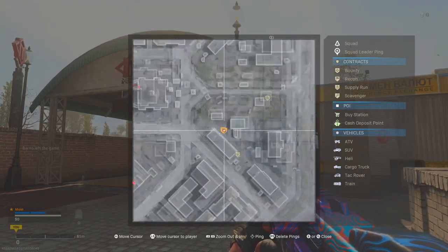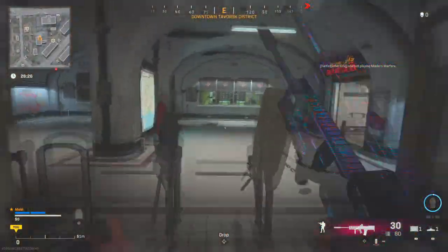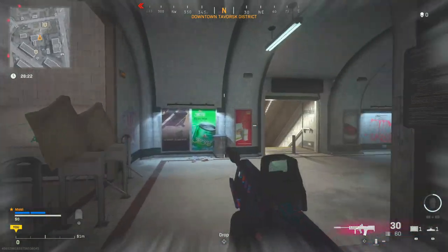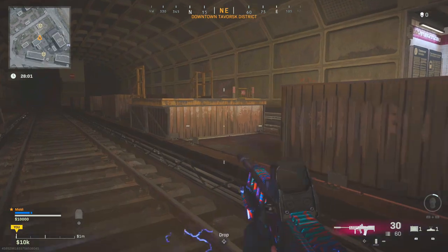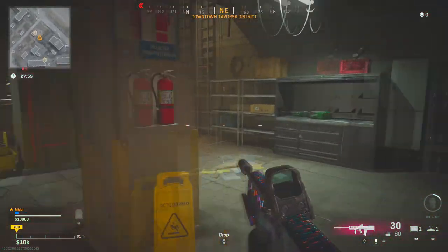The first stop is Downtown Tavos District. The train station is in downtown, just to the right of City Hall where you can do the train station easter egg. Going down one of the train stations, you've got two ways — right or left — it doesn't matter, you'll just end up on either side of the platform.